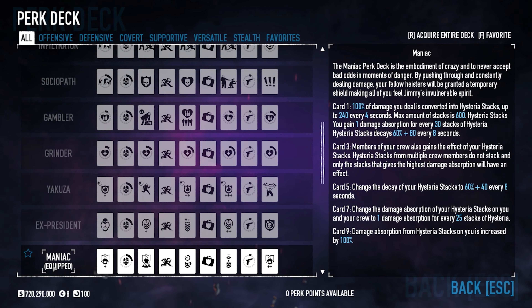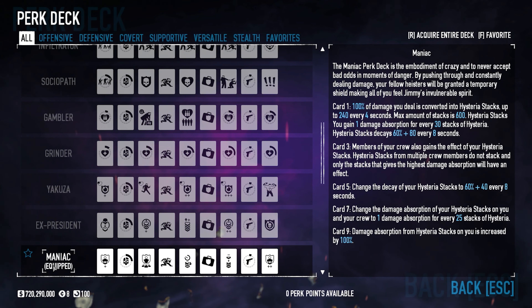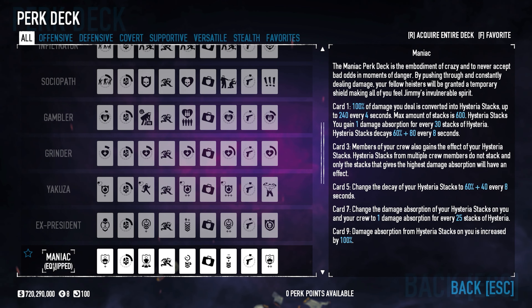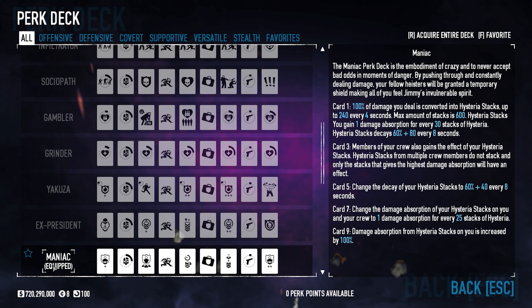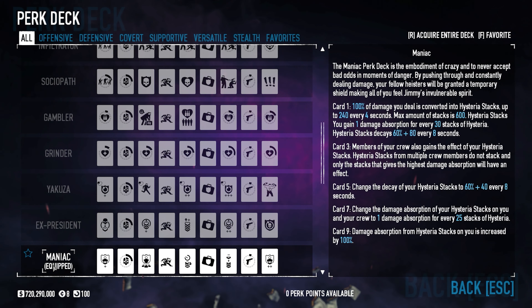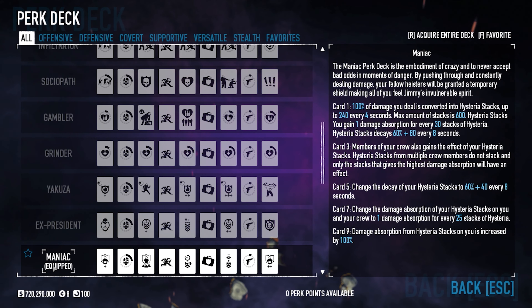With card nine, we get even more damage absorption on ourselves — increased by 100%. Cards three and seven work for your crew: they also gain damage absorption for every 25 stacks in their area, which is really nice especially if you're running on Death Sentence one down, where any amount of damage absorption is helpful. If you have teammates, they're going to really benefit from that.